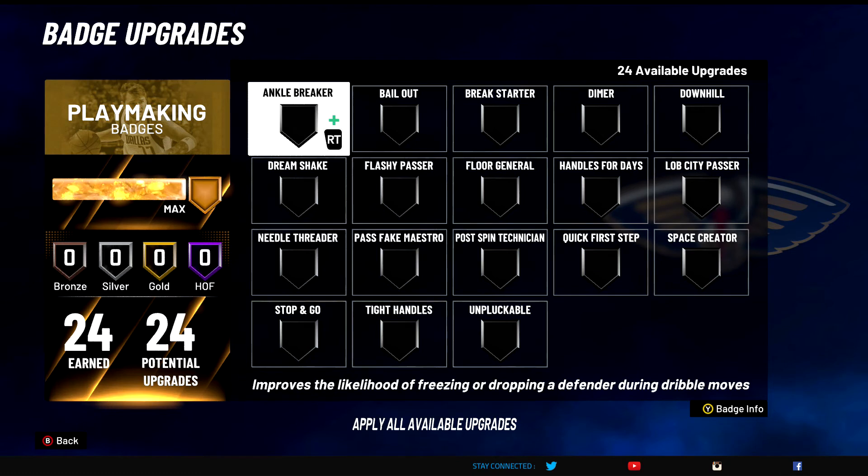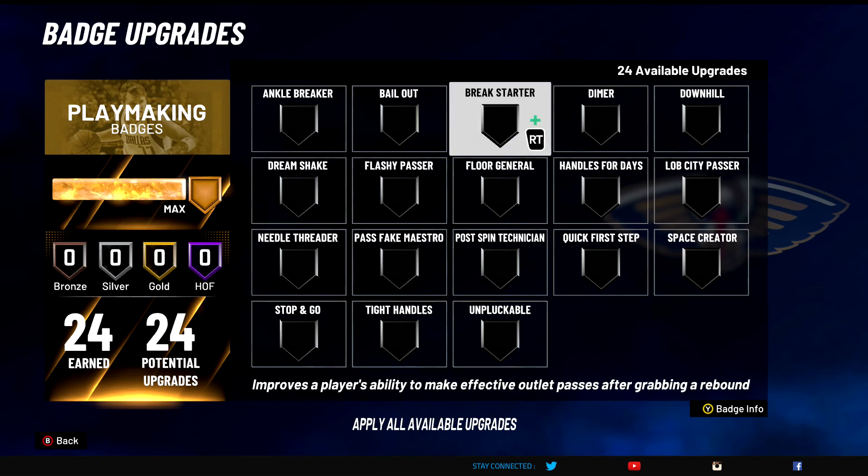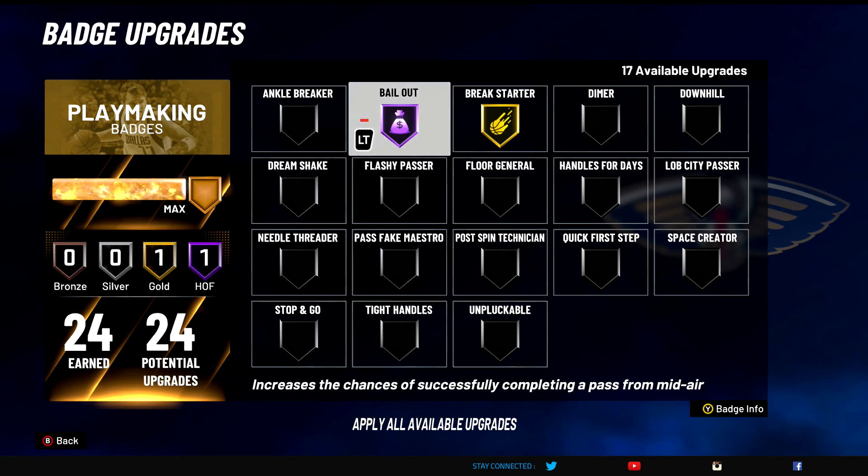Moving on to playmaking badges. Ankle Breaker — D tier badge, this badge is terrible. You don't get ankle breakers this year. Do not use this badge. Bail Out — S tier badge for sure, amazing badge, freaking godlike. You can throw out of bad passes, throw out of bad shots basically. That's the whole breakdown of this badge. S tier for sure.